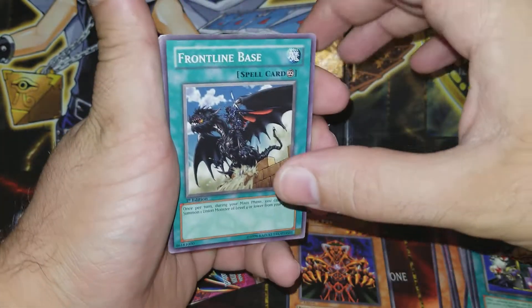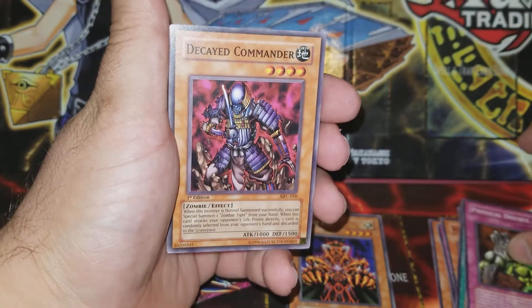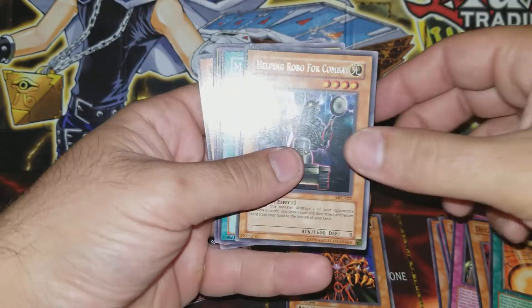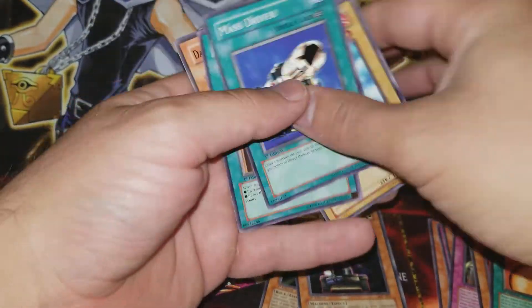Alright, we got Frontline Base, Physical Double, Decayed Commander, Kaiser Coliseum, and just the Helping Robo for Combat. So just another rare, guys.